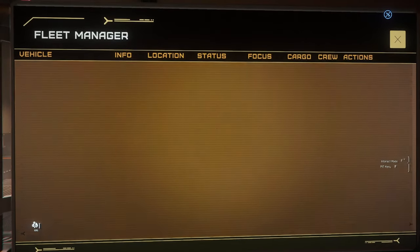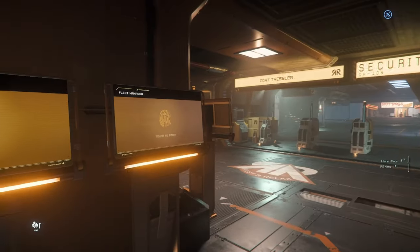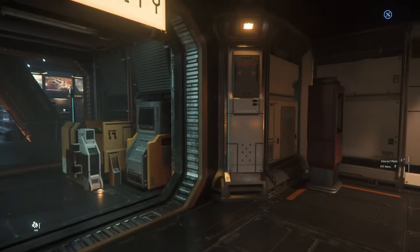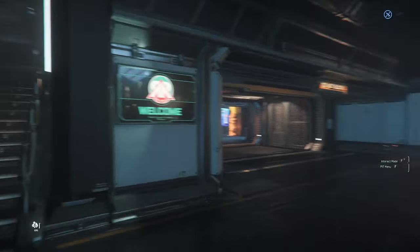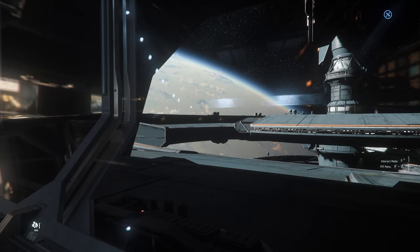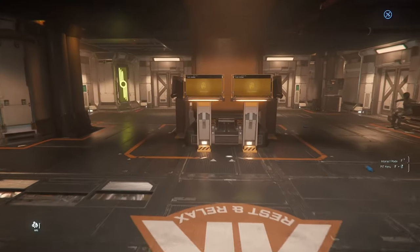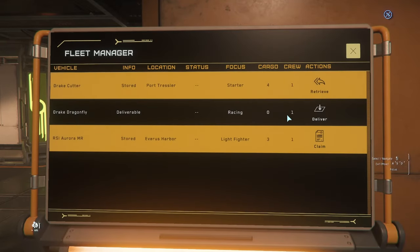Now I can store my ship — that removes it from the hangar. If I log out now, I'll wake up in a bed on the space station. I could have also logged out on my ship in space. Over here by the window I can see the planet I just came from — everything is just persistent and continuous. It's just so fluid and insane how it all works. Now if I want to leave, I can go over here and call my Cutter again.